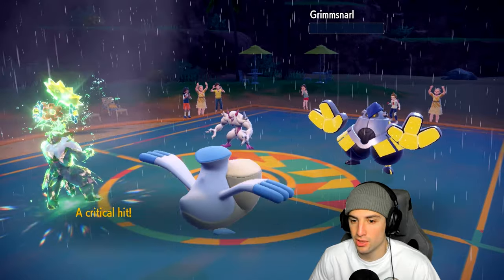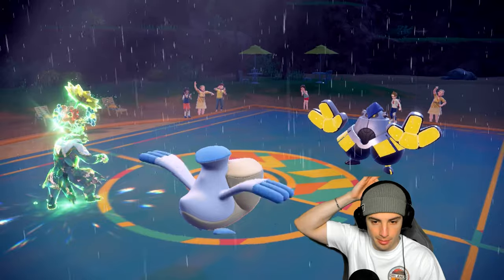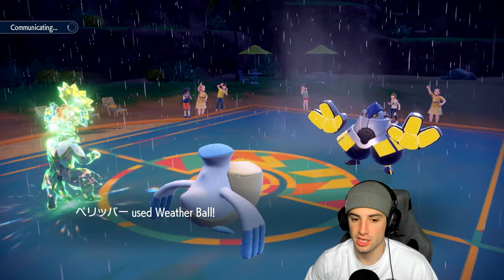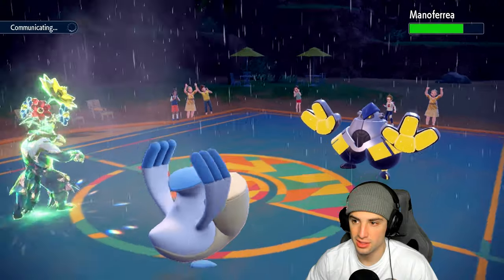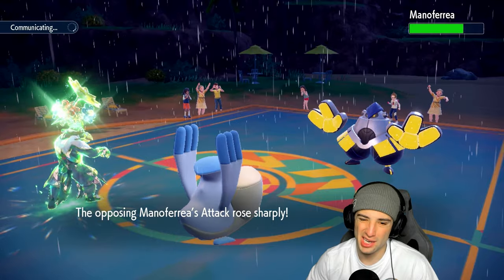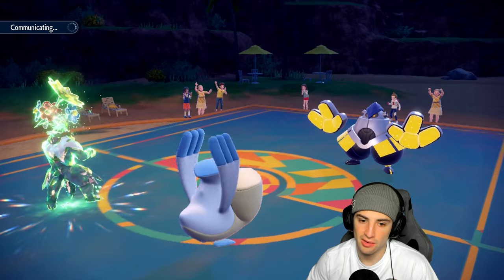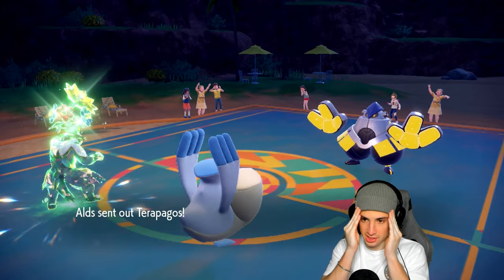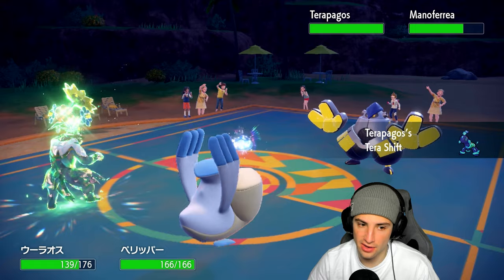They go for a Drain Punch — maybe should've gone Tailwind but Weather Ball does decent damage onto Iron Hands. They get Swords Dance off. Is it time to double down into Iron Hands? Rain is ending — I need to swap Pelipper now. Pelipper goes in, resets rain. And Terapagos comes out. Not Terry — chill on us Terry! We're going to need to get rid of its Tera Shell.